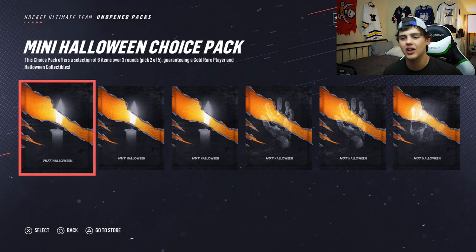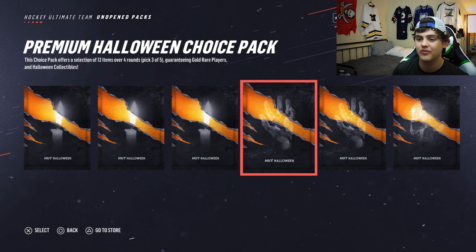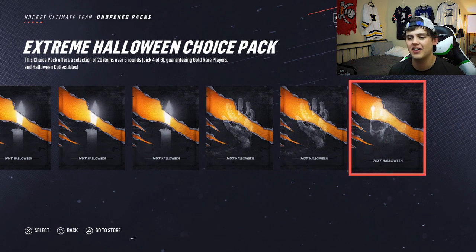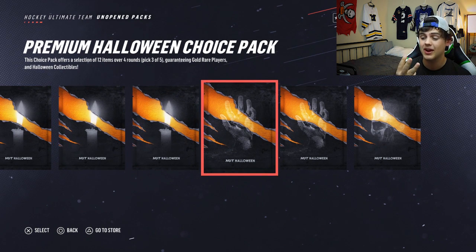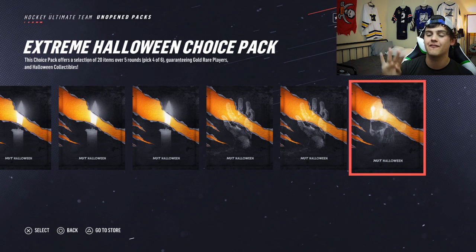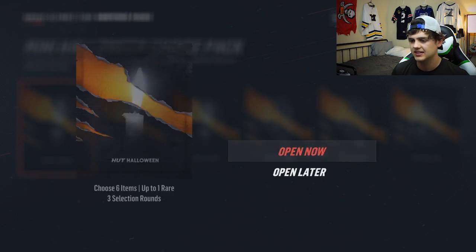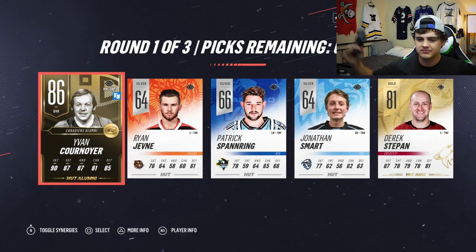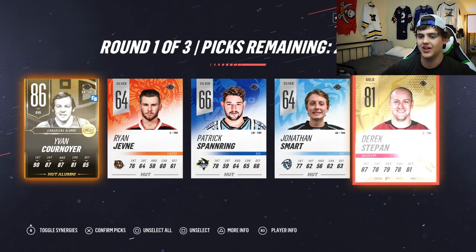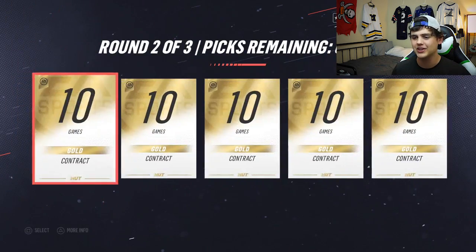We finally made our way back to the Halloween packs. These are all choice packs. The small ones are three rounds, the middle one is four rounds, and the fifth one is five rounds. In the small packs you get to pick two out of five, the middle packs pick three out of five, and the last one you pick four out of six in every single round. We're gonna save that one till the end. Let's start - the Roadrunner! We're gonna pick these - oh, I can only pick two, that's right.